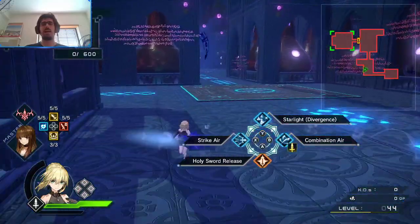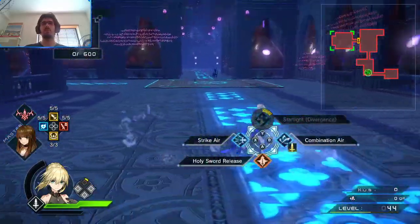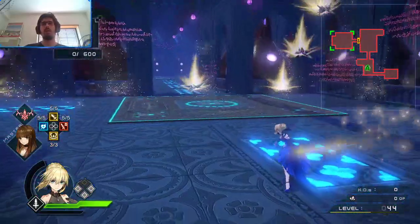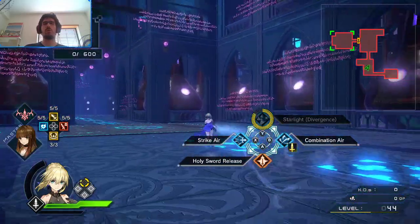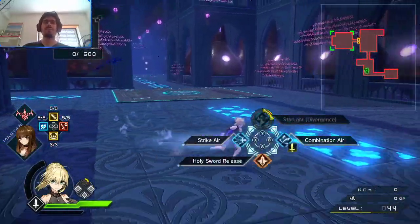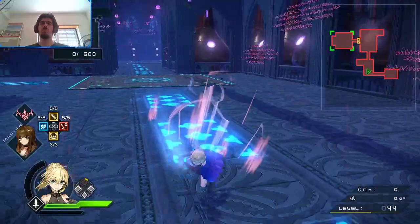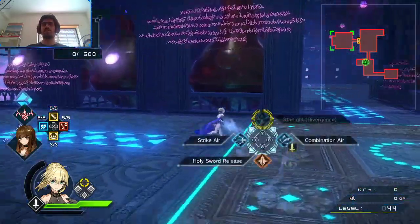She probably has better skills than Strike Air. Next up, Starlight Diver. This is pretty — not only for clearing, it is great. See those yellow projectiles she throws? They don't care about walls; they will just keep going. They don't even disappear after hitting a wall — they go over the wall if required, which is ridiculously annoying when you're not expecting it.